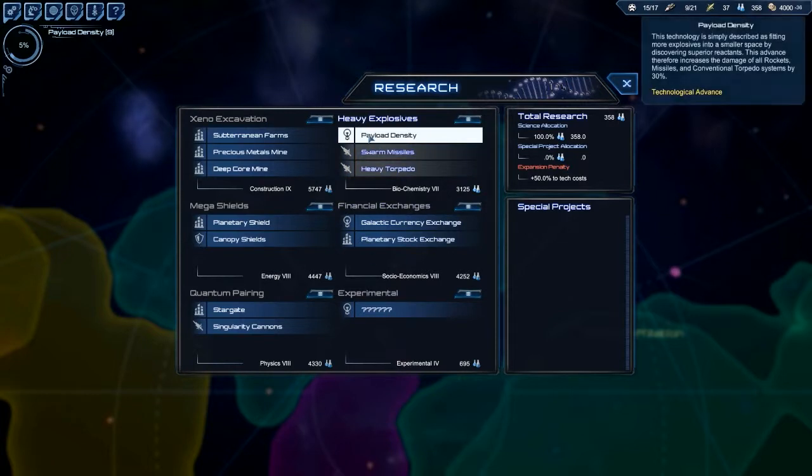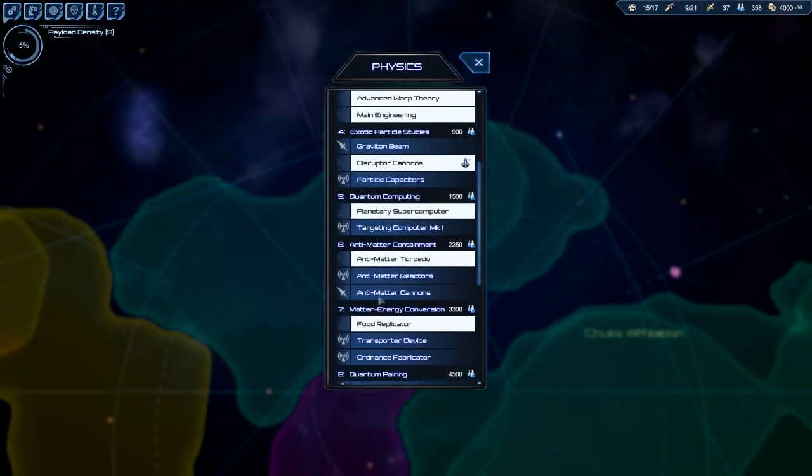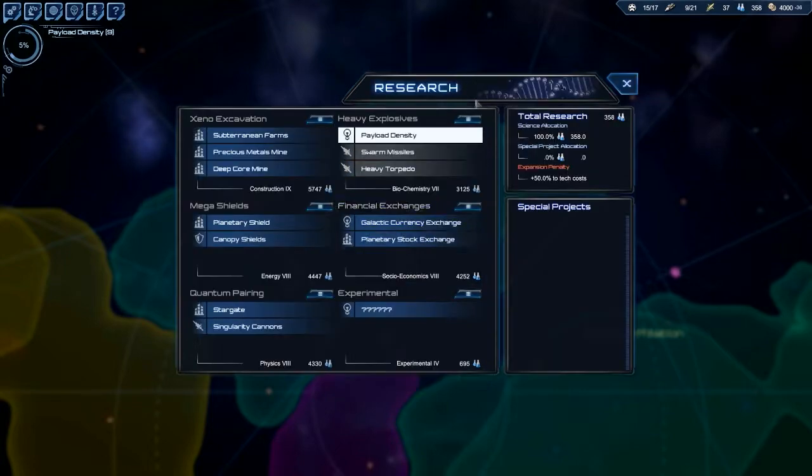Let's just increase passive damage to rockets and missiles and all that stuff for now - we'll return to Singularity Cannons in a bit. What can we do after that? I wonder. Phasers - that's fun.